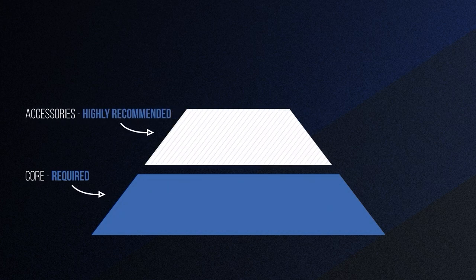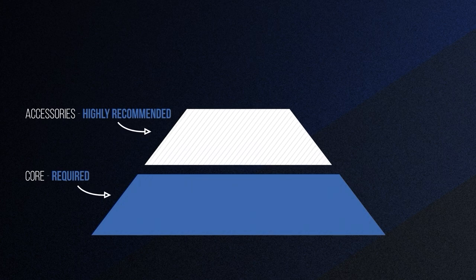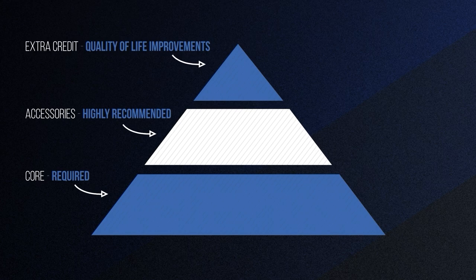Then we're going to add an accessory layer, which includes highly recommended tools that help minimize wipes — not required, but definitely useful. And finally, we'll have an extra credit category, which includes miscellaneous quality of life improvements.